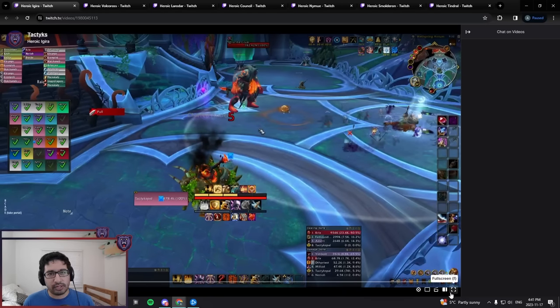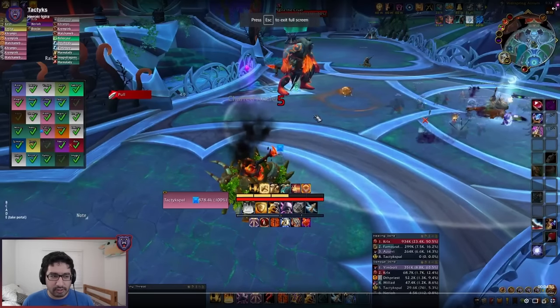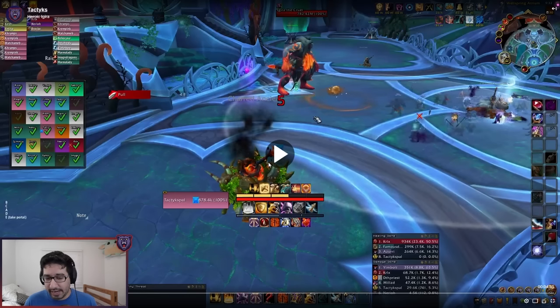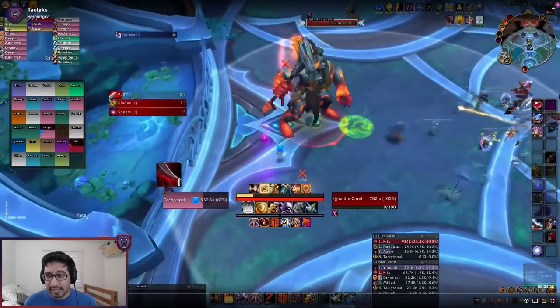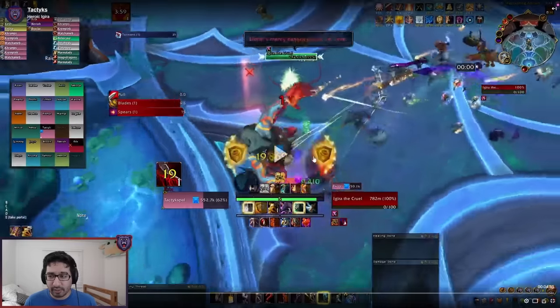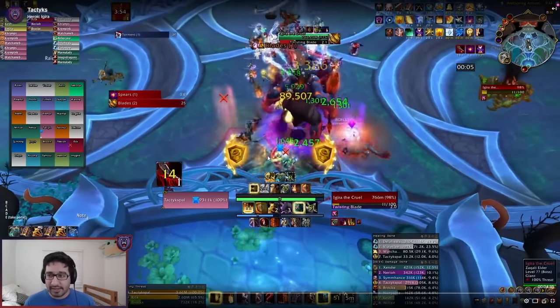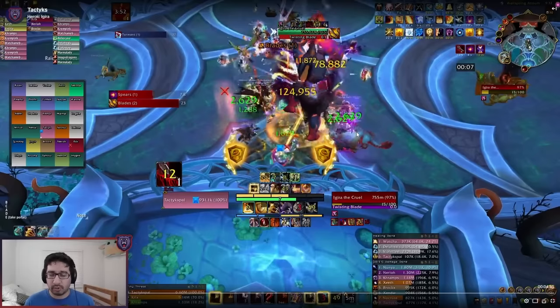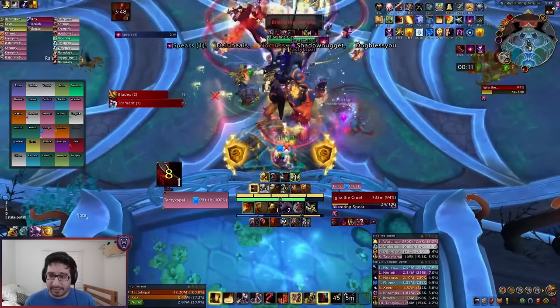Moving on to Aguirre. The big thing here is a cleaving swing — all the autos cleave. You're going to notice me and the other tank are going to be together basically the whole fight. We tank her right where she spawns, stack up, and stand on the wall as tanks. That gives the entire room available for the rest of the raid, because melee don't want to accidentally step on the tanks and get cleaved.